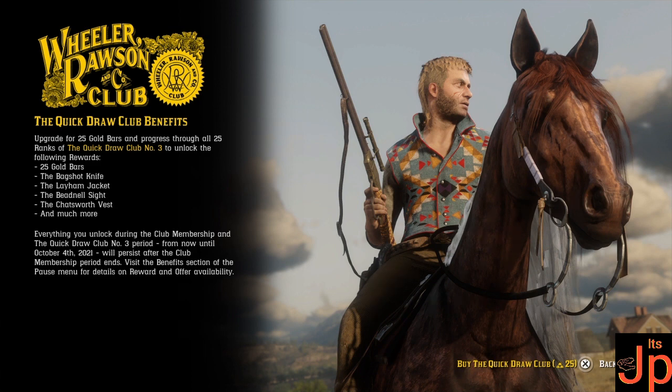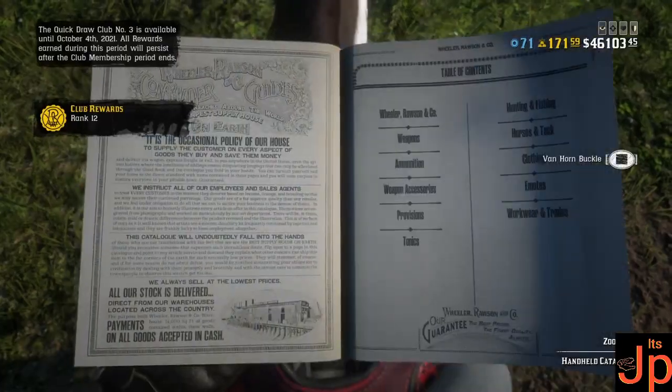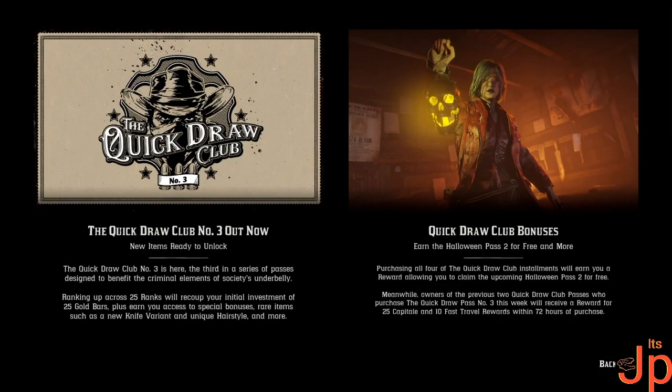Interesting — so it ends the 4th of October. If you buy all four Quick Draw Passes, you unlock the Halloween Pass for free when it comes out, which is good to know. There it is — level 12. Let's back out and buy every single tier, but first we'll have a look at all 12 ranks I got for free.